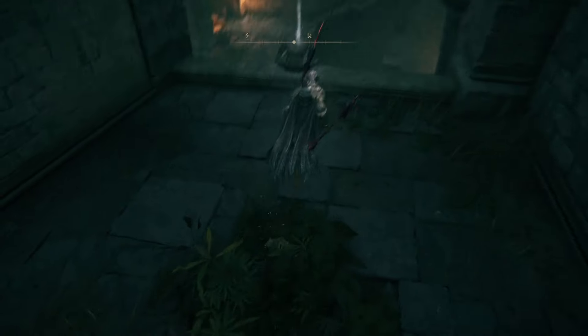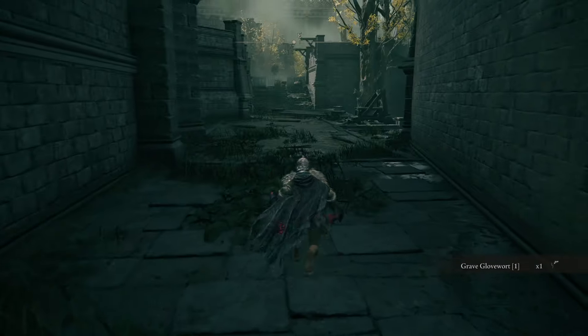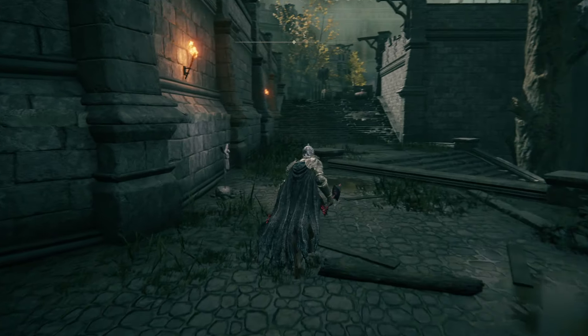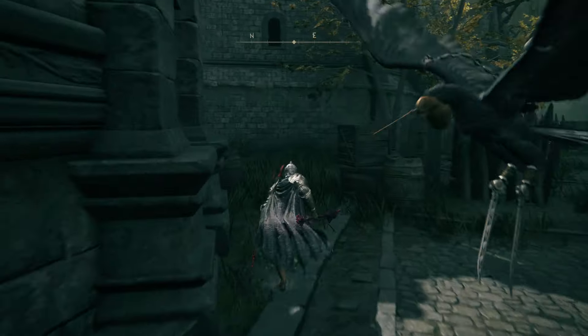If you sit at a grace you become completely gone for the enemies. There's like a whole other area there — not necessary. I think running is the best option now, just keep running. Back entrance can be pissy, but you can technically skip the Banished Knight.